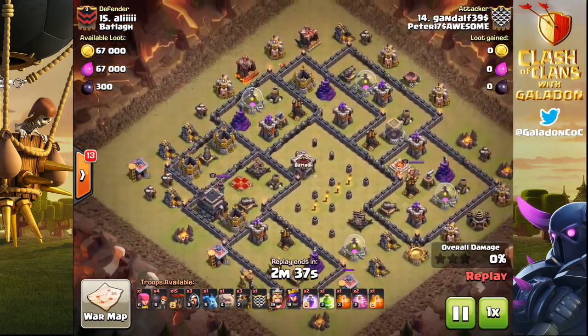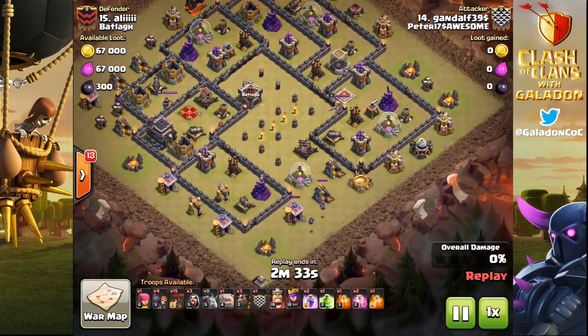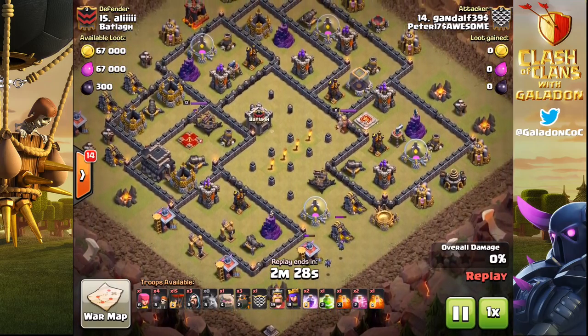You've got the change in time, and obviously the addition of the dark spell a while back, but I feel like maybe right now Town Hall 9 is doing okay back at the three-minute mark for the war attack timer.